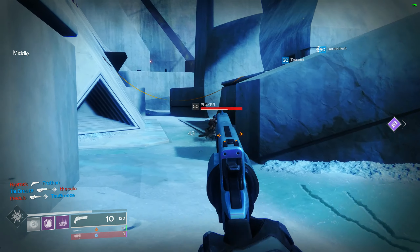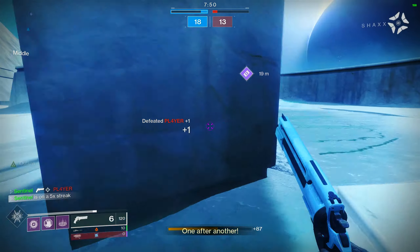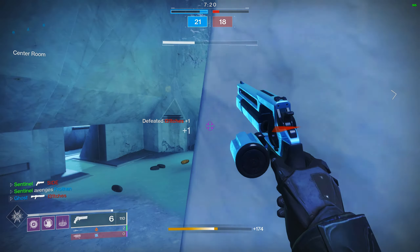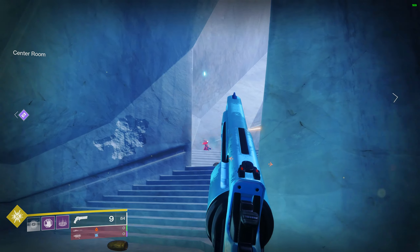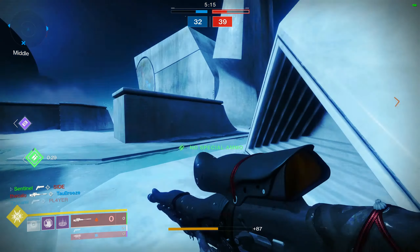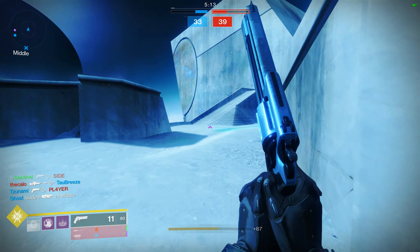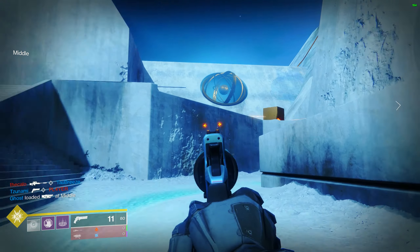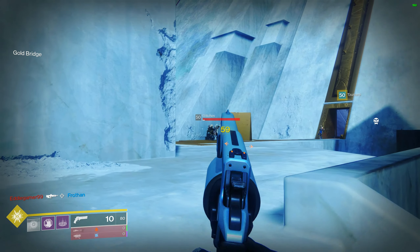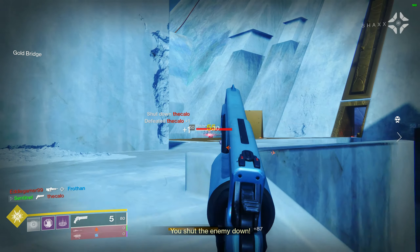They're 150s, so they are in the lightweight class. You get two extra mobility when you are running around with them out, which means your strafe speed is faster. For hand cannon use, 150s are a pretty damn competitive archetype — if Last Word wasn't in the game they would be the most competitive archetype of hand cannon in the game. Overall, both of them are pretty solid.